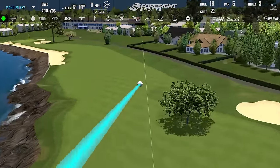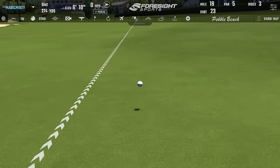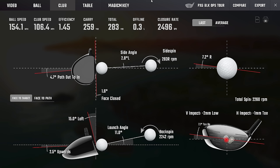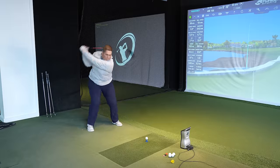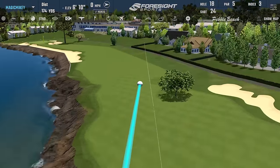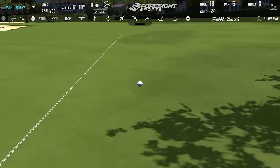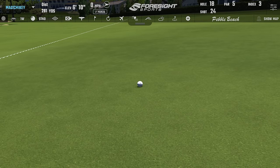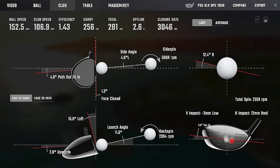Money right there. That one carried 260. What does it say it carried? 264. 2,200 spin. It's set up for — well, it looks better on there. How much better is this though? Yeah, it's definitely straighter. Way, way straighter. Those are not bad swings — bad swings for sure — but the spin's not at like 5,000, which is nice.